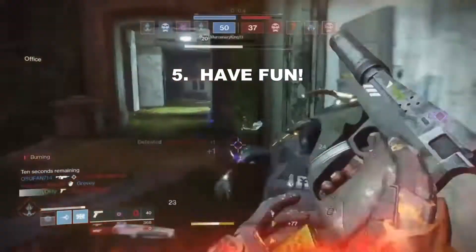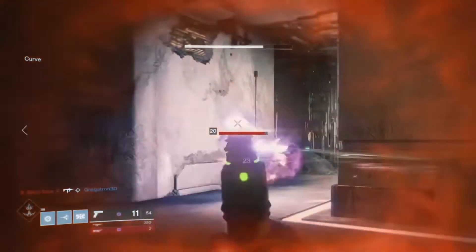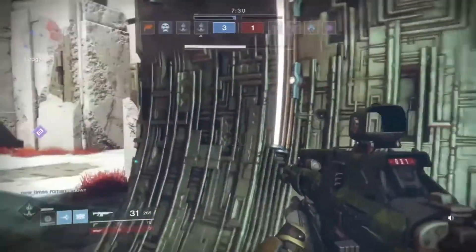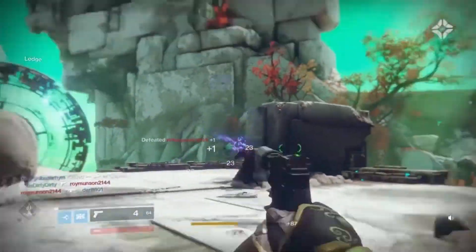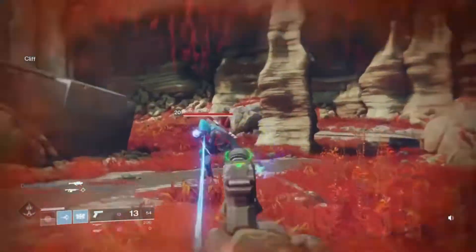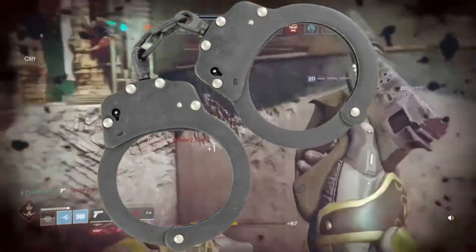Tip number five is to have fun. If you're not having fun, turn it off and do something else — go play some PvE — because it's not worth wasting your time when you're miserable. When you're having fun, you feel good, and when you feel good, you play good. If you find yourself getting frustrated, wanting to break your controller, turn it off and come back later.